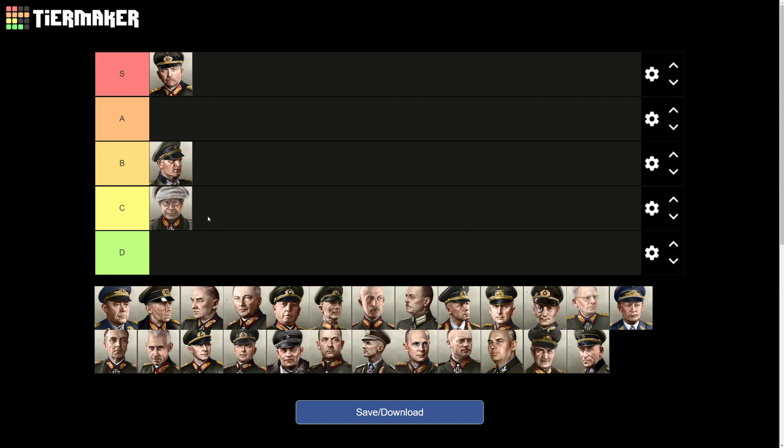Moving on, we've got Hell and I'd rank him C. He doesn't really pop out as having excellent stats. He does have the winter specialist trait, giving winter attrition -50%, which is handy, but he's probably general number 10 or 11 in my rankings. I never really find occasion to use him.